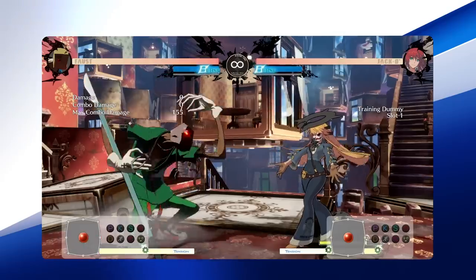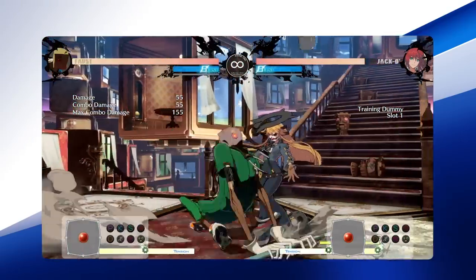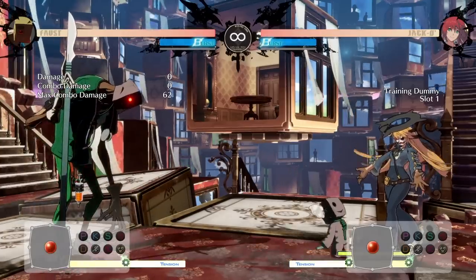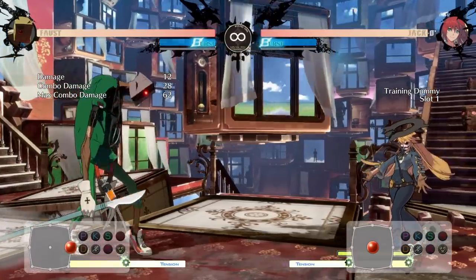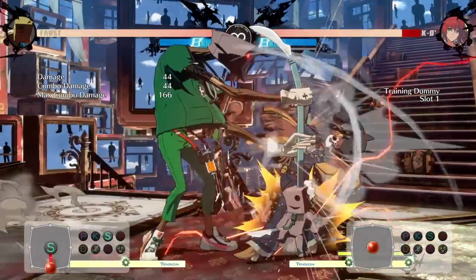Item Tossed Hammer is a literal hammer that is thrown at your opponents, but also provides cover for your mix-up and throw attempts. Item Tossed Mini Faust is a demonic stuffed toy that knocks your opponent down and will stay on the screen until an attack has triggered it. Mini Faust will vary its attacks based on whatever move triggers it, so beware of the small terror!